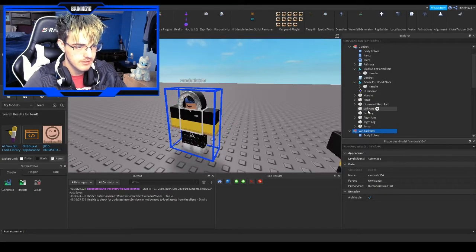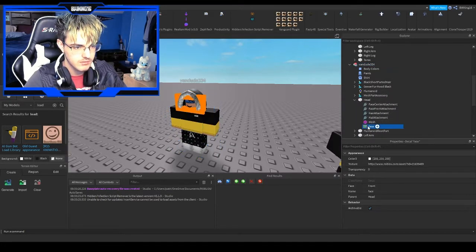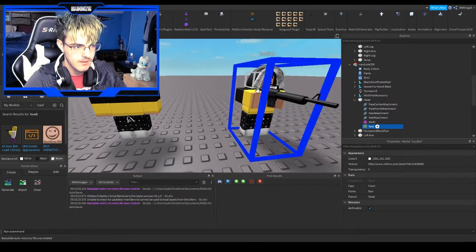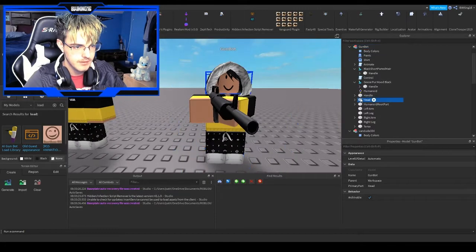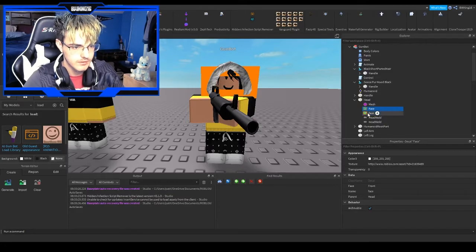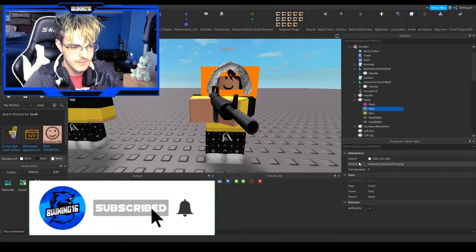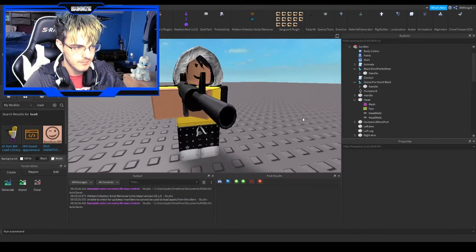Next, what you want to do is get his face. How do you get his face? Well, we have to go into the head, click face, copy it, then go in here, go into the GunBot, and paste it in here. Then delete the other face, which you can tell by the texture — that's the face. And bam, just like that, we have a GunBot.